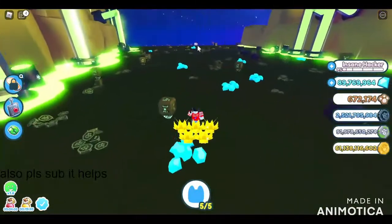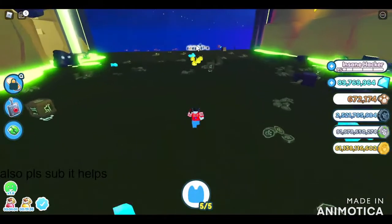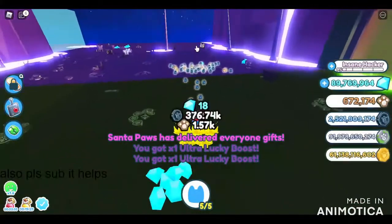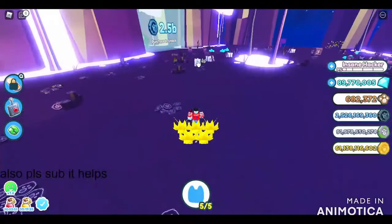So if we go over here you can see Santa Paws is about to spawn. This is how it just spawns randomly — as you can see it just spawned and we got an ultra lucky boost, two ultra lucky boosts. And that's how Santa Paws spawns.